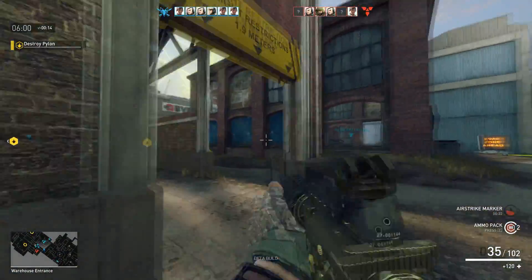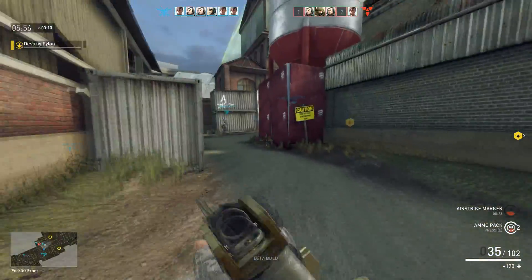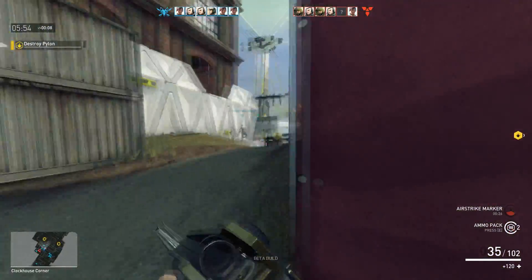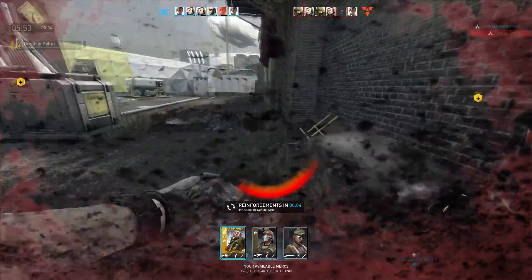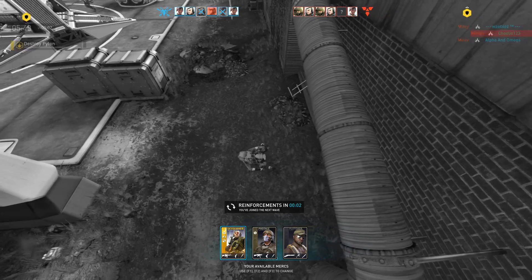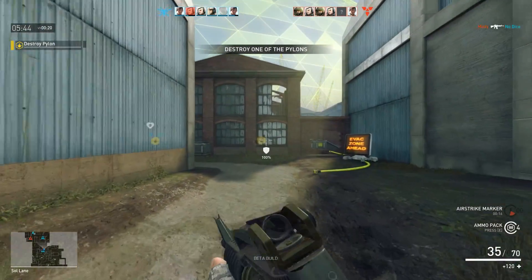Something else that's kind of cool about this game: if you crouch and then sprint, you'll still be in crouch when you come out, which is cool and also kind of throws you off because so few games do it. That looks like an airstrike marker — that looks dangerous, and I immediately jump onto it.